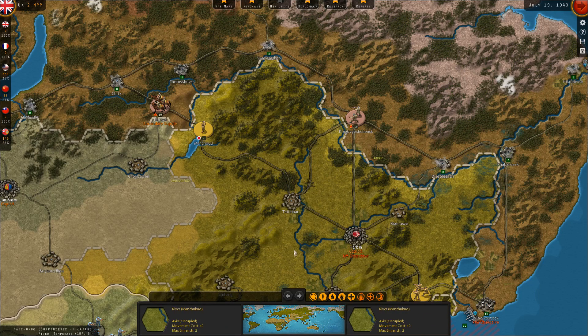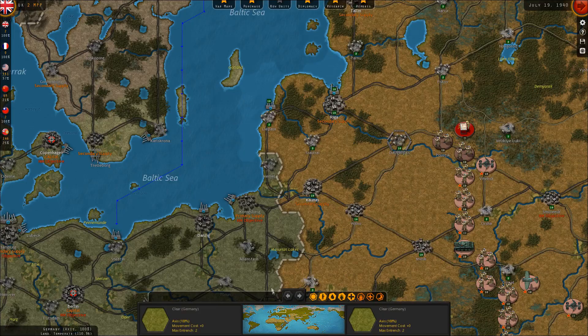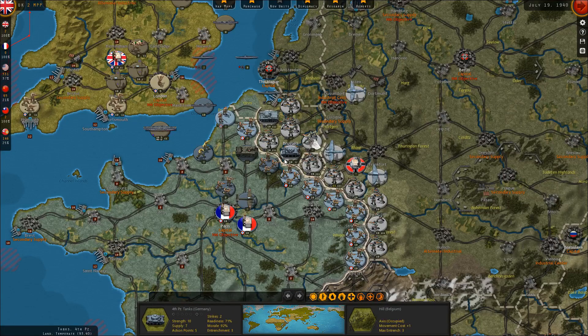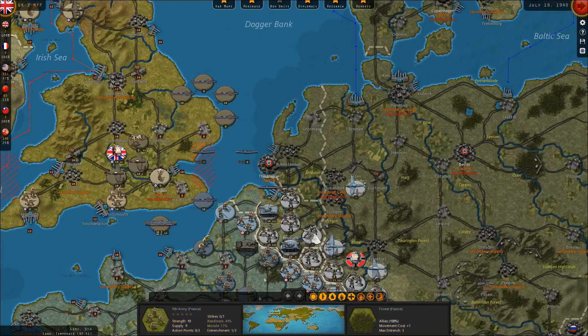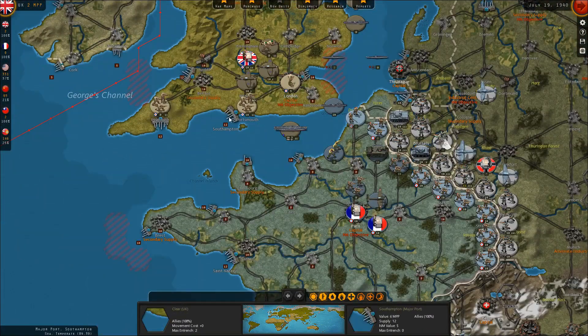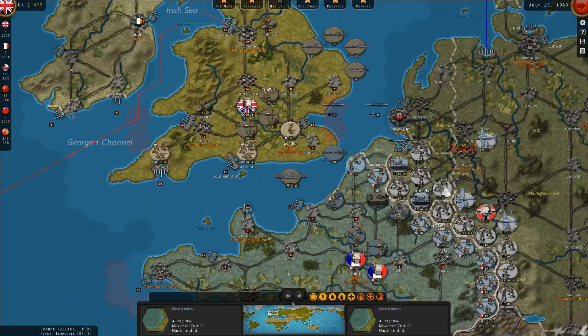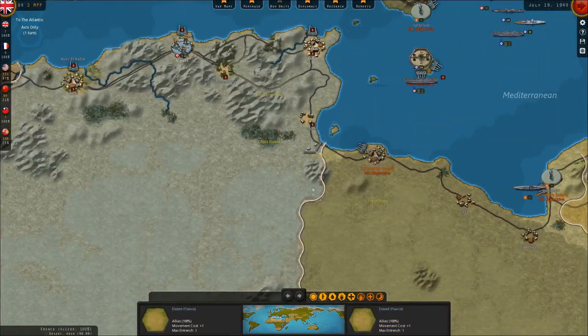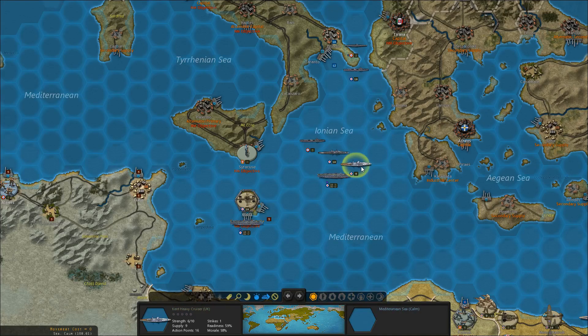Hello everybody, it's The Historical Gamer once again, and today we're returning to Strategic Command World War II: World at War. We are into July of 1940. The German invasion of France is underway — Belgium has fallen, Holland has fallen, and the Germans have begun their assault on France itself. We've held the line for another turn and we're hoping we can hold it for at least one more into August, but we'll see how much longer France can hold out. The troops are suffering from low morale, the British have evacuated France, which actually hurts French morale too. But we've at least saved two British Corps and the British Air Units out of France, which is hopefully enough to prevent a German invasion across the channel in conjunction with our naval forces. That's the setup, so let's go ahead and get started.